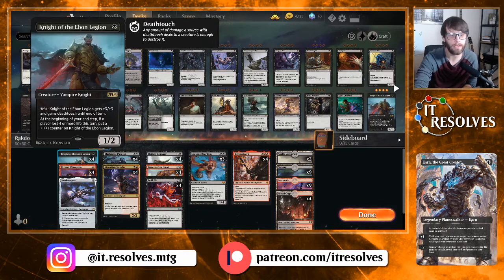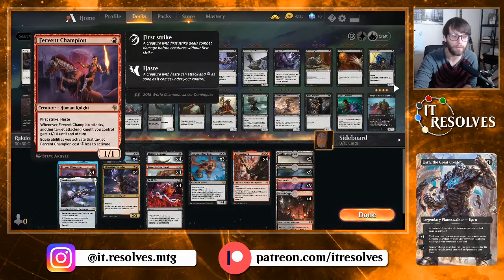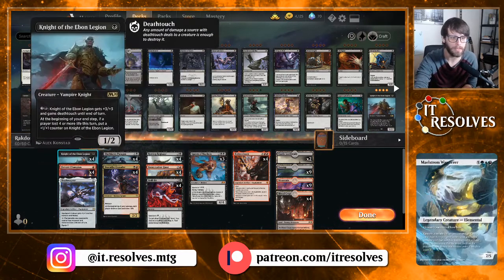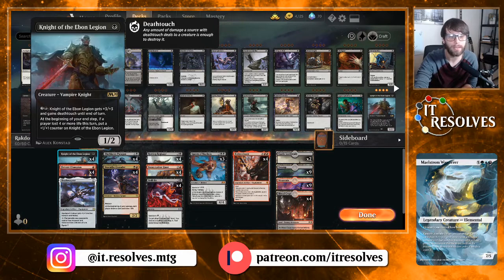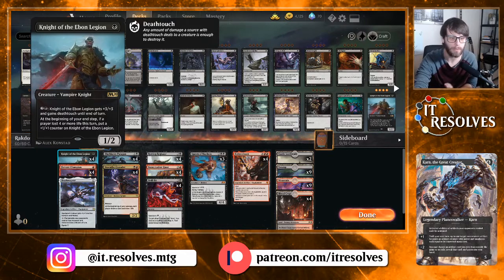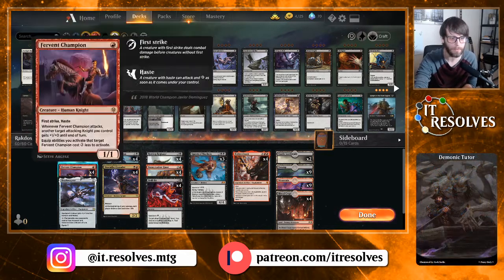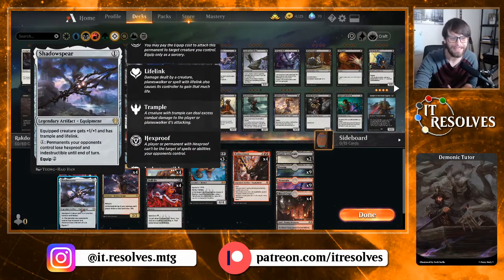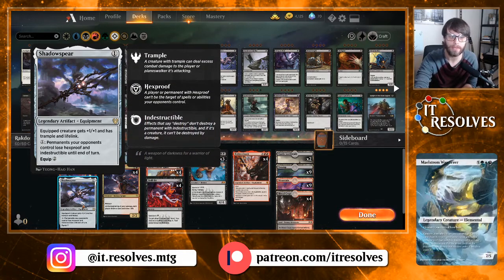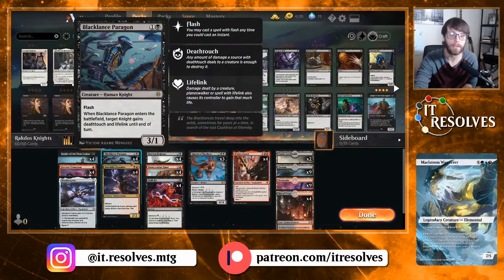Running through quickly: at the one-drop slot, Knight of the Ebon Legion is a four-of, as well as Fervent Champion — both very, very powerful one-drops. Fervent Champion, obviously with first strike and haste, being able to swing in immediately and pump up other Knights later in the game — absolutely awesome, and it's a great target. Knight of the Ebon Legion is obviously a very powerful card if left unchecked; it does take a little more time to build up but gives you some options as a mana sink also. We also have a one-of Shadow Sphere — testing this out; that lifelink and trample can help you finish off or solidify the game.